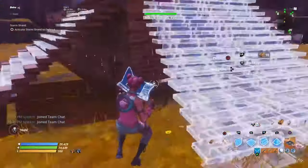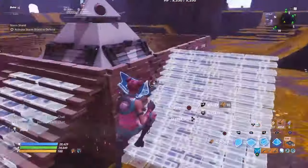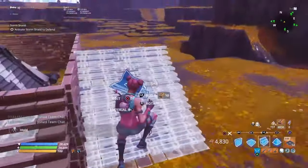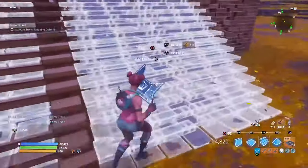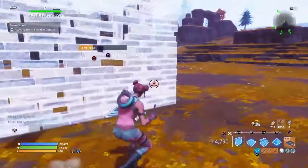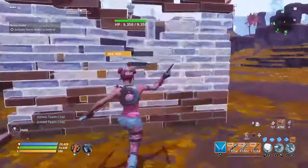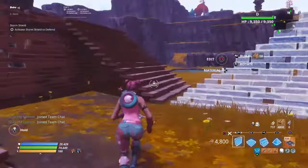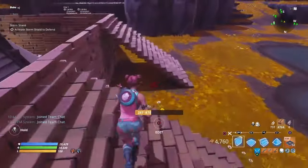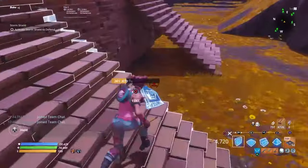Then go ahead and place ramps on each side. Make sure you don't do the middle one, just do the outer sides, just like I'm doing in gameplay. Once you're done with the ramp placements, go ahead and get your wall out and edit them like this, so you have this shape. Then go ahead and place these on the ramp so it covers up the side of it. Do this on every side of the ramp.